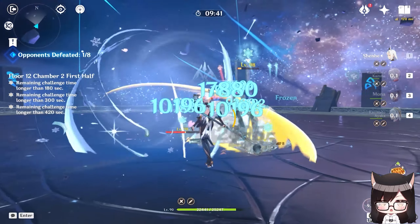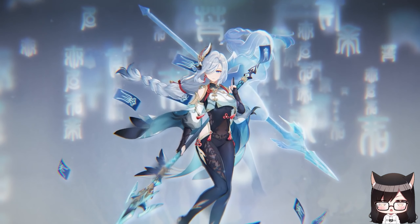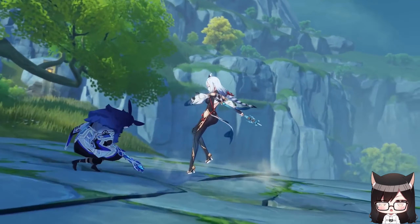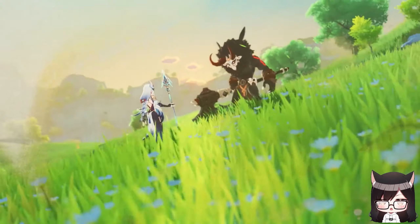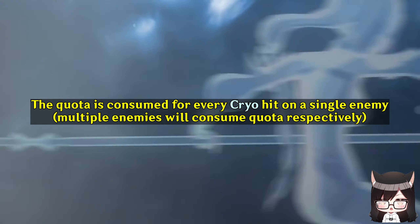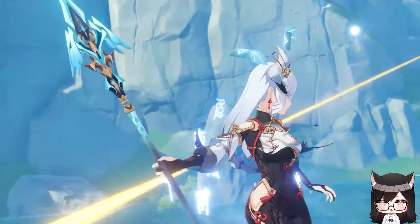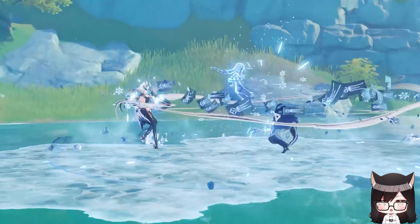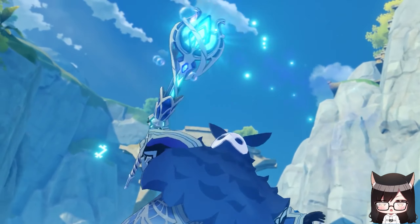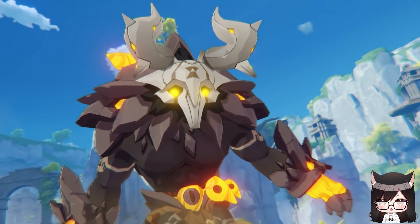Ayaka with Shenhe versus Ayaka without Shenhe. Shenhe is a 5-star Cryo support from Liyue — one of the few niche support characters made to buff their element, similar to Gorou for Geo, Faruzan for Anemo, and Sara for Electro, with the difference being that Shenhe is a 5-star while the others are 4-stars. Shenhe is basically made for Ayaka. At Constellation 0, her skill has a quota — 5 if you tap it, 7 if you hold. Her skill buff works similarly to Yunjin in that it adds a flat damage bonus per enemy hit, and though it's not affected by other damage buffs, it can be affected by crit. You want to use her quills to buff something that does Cryo damage with the least amount of hits, which aligns perfectly with Ayaka's burst.